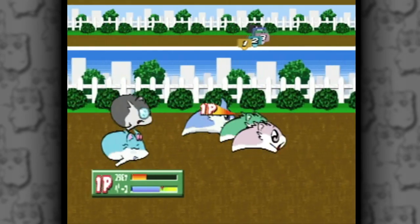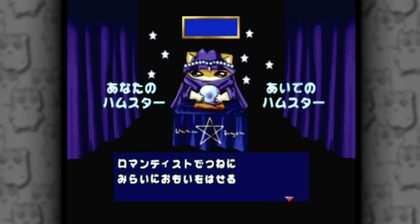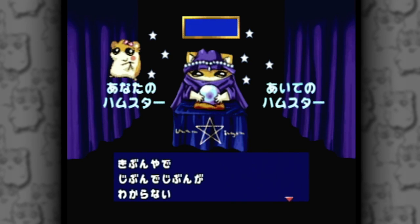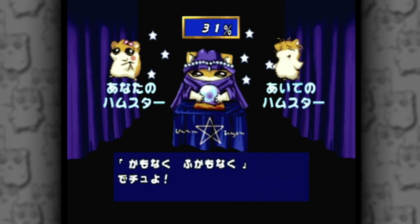And now we come to the time in every Hamster Monogatari review where I lambast the ridiculous compatibility checker, brought to you by this seriously creepy hamster in gypsy robes. I still think it's a stupid waste of space in any game, but they're dead set on including it, so let's see how well Yoko Kano and Motoi Sakuraba would get along. Turns out they make beautiful music independent of each other, but not together. Shame, really.